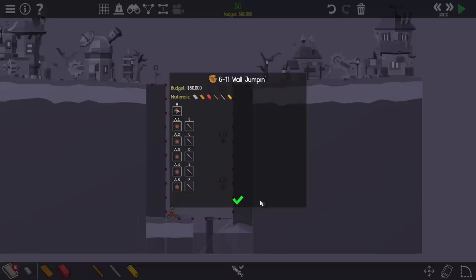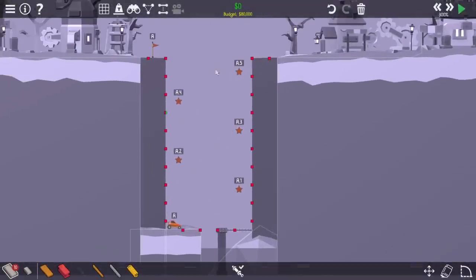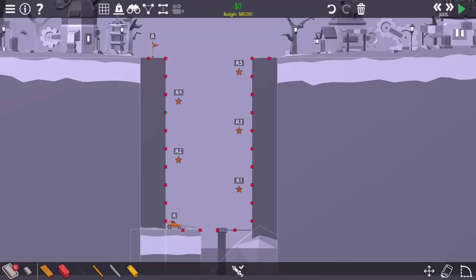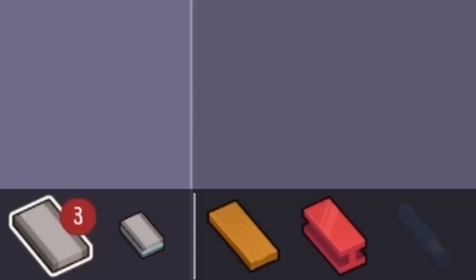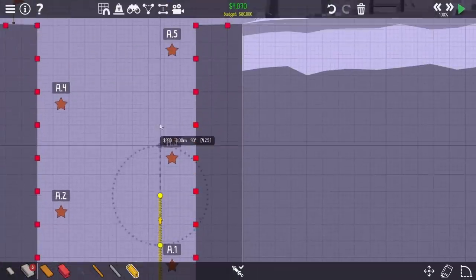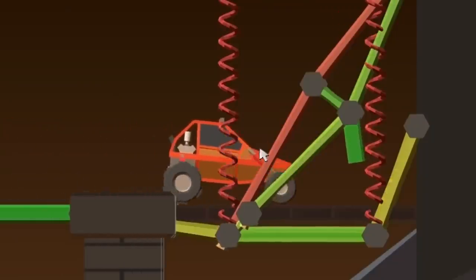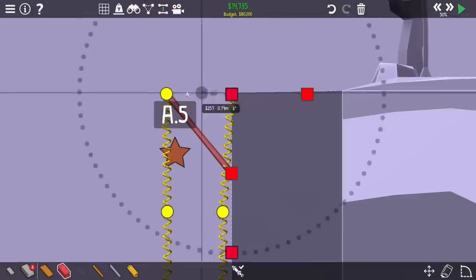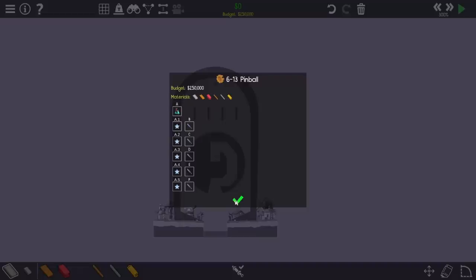Moving on to level 11, this one caused me a lot of trouble. The whole idea is that you have to hit all these checkpoints and get to the flag over here, but you have very few roads to do it — and that's what makes it difficult. I made a few ramps to hopefully get some stars, but I ran out so quickly and was getting nowhere. My next thought was to use some sort of launch system to pull the car through every single checkpoint, but to break things properly I needed to add a road. I was kinda running out of ideas, so I decided to come back to it later and started on the next level.